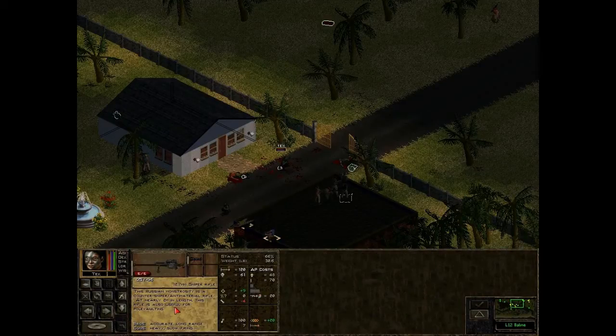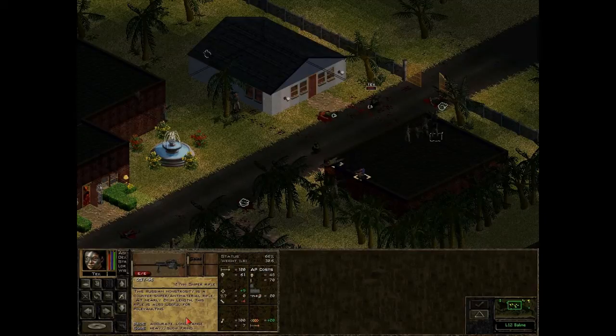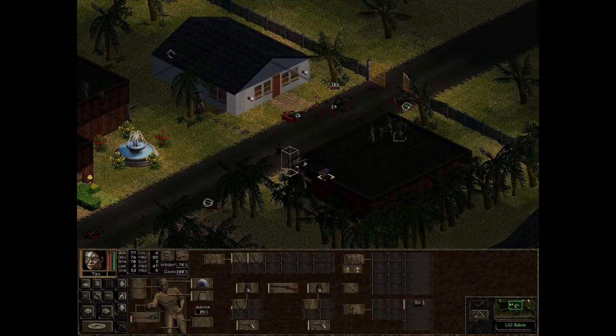What is this? Russian monstrosity — counter-sniper anti-material rifle, 12.7mm. Tex is not trained in its use, so let's send them up front.